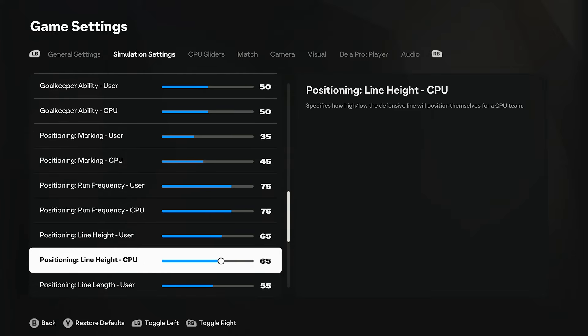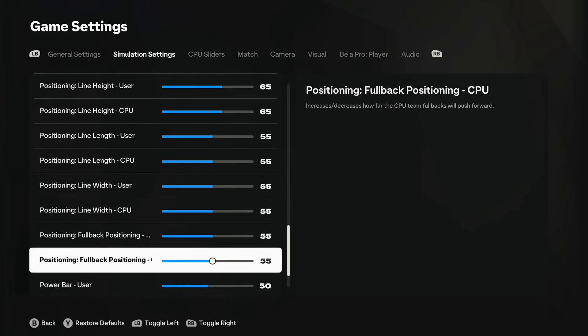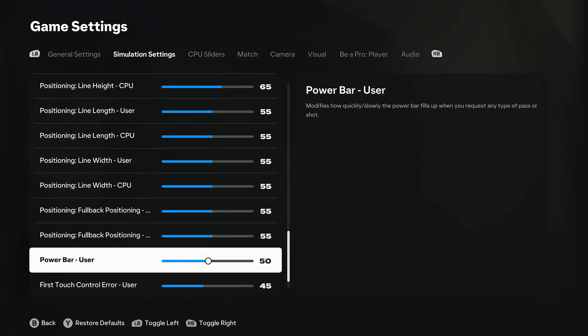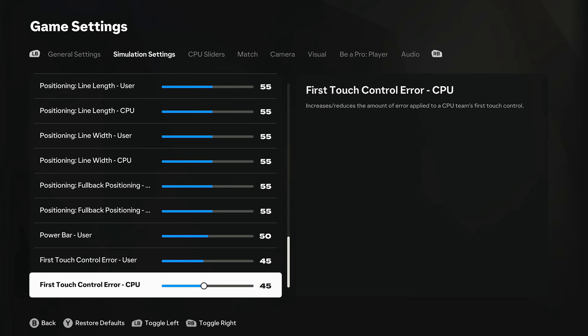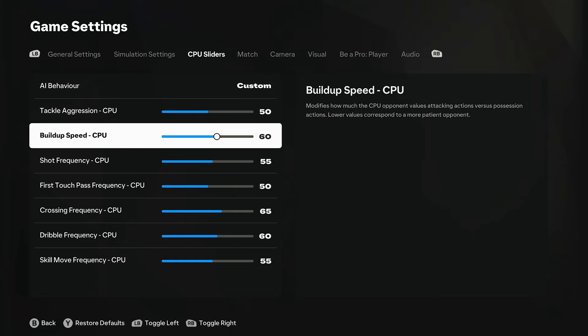Run frequency I always have on high. Line height - I just find they've been too deep, so I put this up to 65, especially in that Bromley team. Either here or there at the moment with these two settings but I put it at 55 to give a little bit more range. Full back positioning can be tweaked, and first touch I've made a little bit slicker to watch.